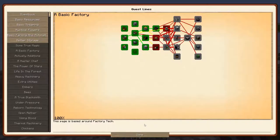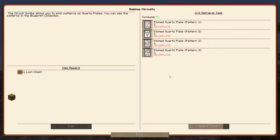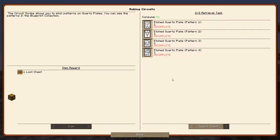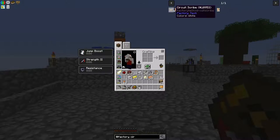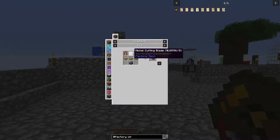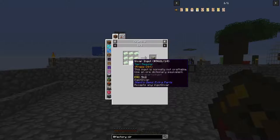Making circuits - we need a circuit scribe and then we need to create all these etched plates. So for the circuit scribe we need a heating element, a cutting blade, oak or wood planks, and a block of invar. Block of invar... oh, I had a Factory Tech version - how do we make that?